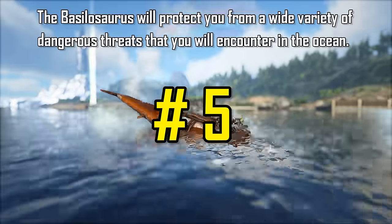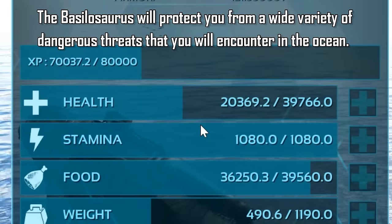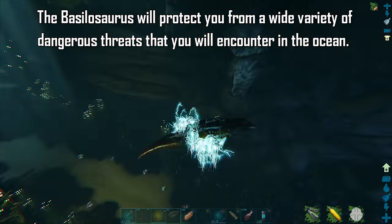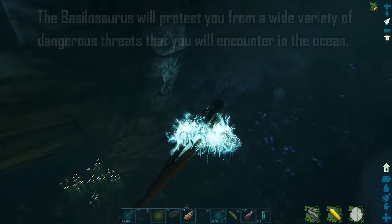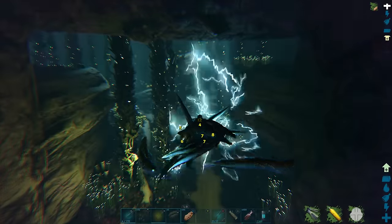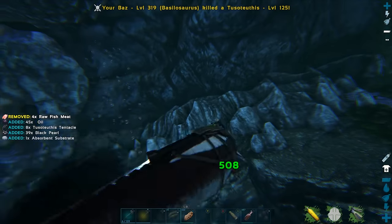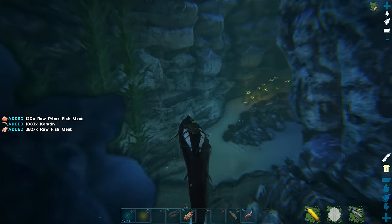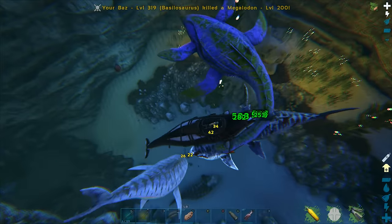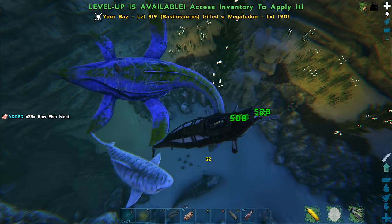The Basilosaurus is a jack of all trades while exploring the ocean. It can rapidly regenerate its health at the ocean's surface and is immune to all those annoying stuns and shocks, including the Cnidaria stun, the Electrophorus shock attack, and the Tusoteuthis grapple attack. With all these abilities combined, it makes the Basilosaurus a perfect tame for the most dangerous parts of the ocean. They do take health damage below a certain depth, but it is rather minimal and would only really put lower levels at risk.